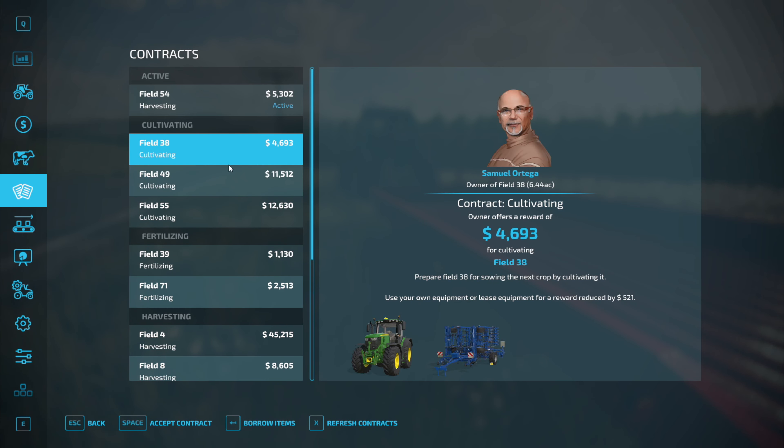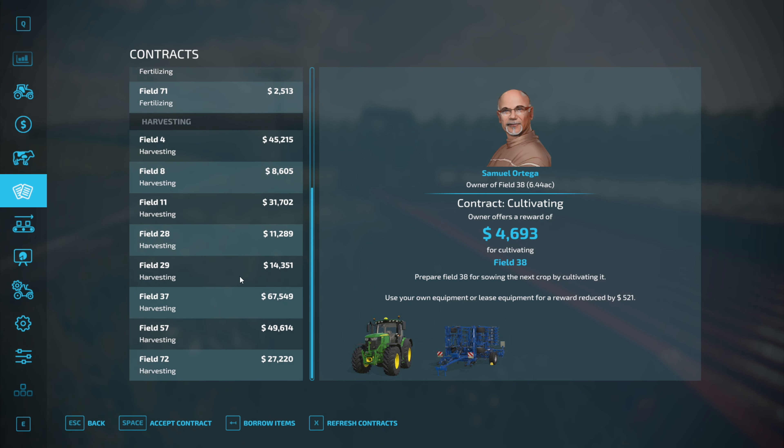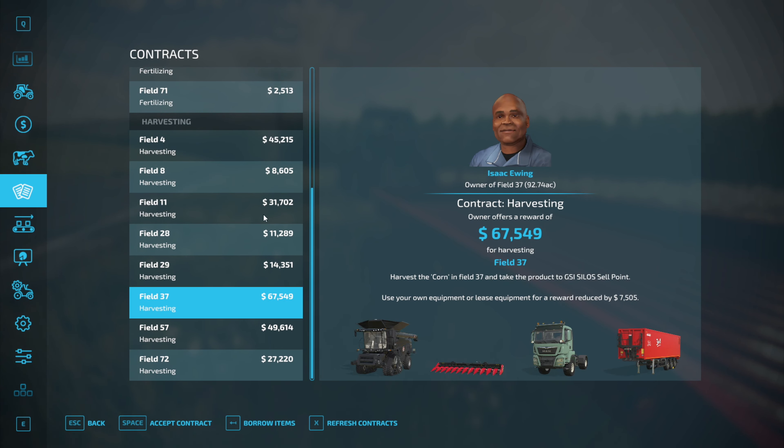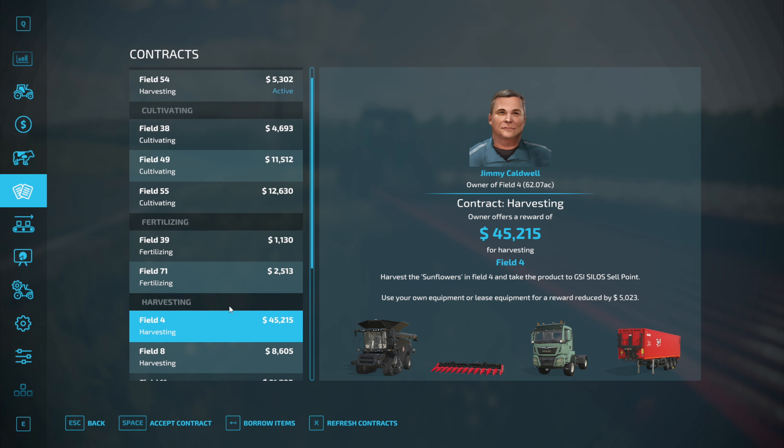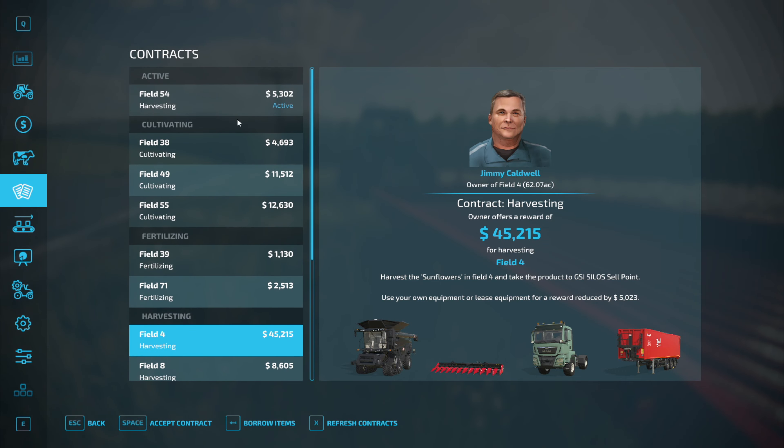We got a couple more contracts - 67,000 harvesting, I'm gonna guess that's corn or sunflowers. Yeah, it is corn - field for harvesting, also sunflowers on that one. A couple of bigger contracts I might have to look at, but we're good for this episode.